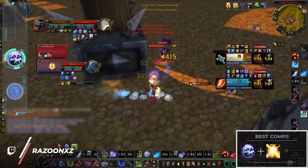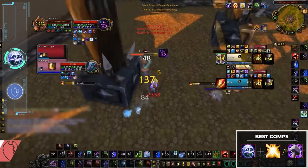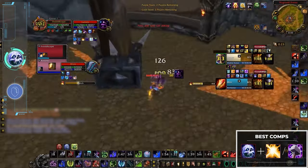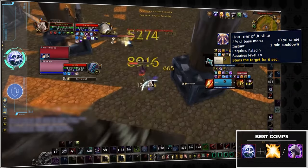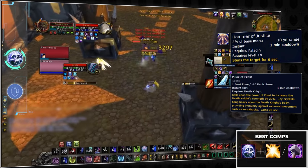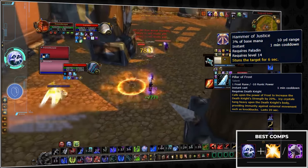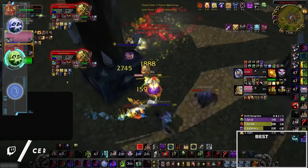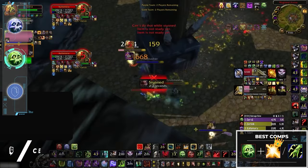Frost DK isn't the best spec in the game but it's definitely far from the worst. If you're playing 2v2 then your best bet is pairing with a holy paladin since you're going to need that Aura Mastery for your Pillar of Frost. You could try playing with other healers, but the cooldowns just line up too well. Unholy is no different, but since you have way more consistent pressure you also have the option of playing with a resto shaman.